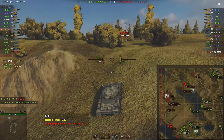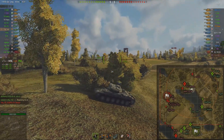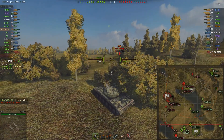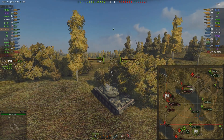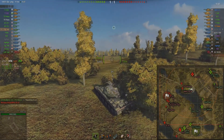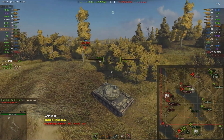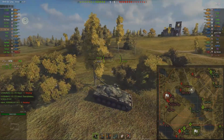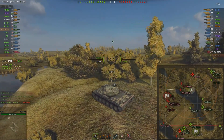I take a blind shot in the direction of the IS-8, but I don't think I hit anything. Looking for that E5 again — can't get a shot on the T57 because he's behind the hill. E5 got spotted again but he's on the other side of the building. The 50B has him spotted, but I was afraid I was spotted myself, so pulling back — but I wasn't spotted. I hoped to get a shot into him, but he had Sixth Sense and knew he was spotted, so he pulled back into safety.